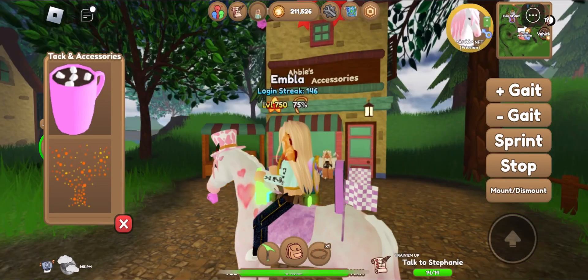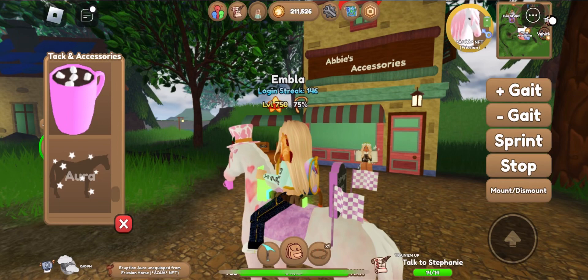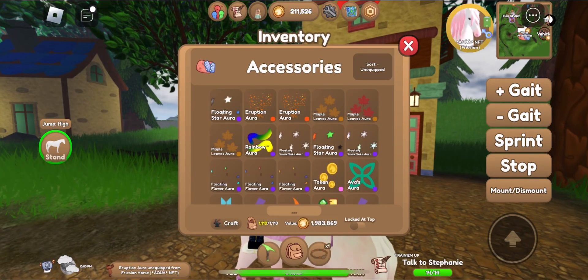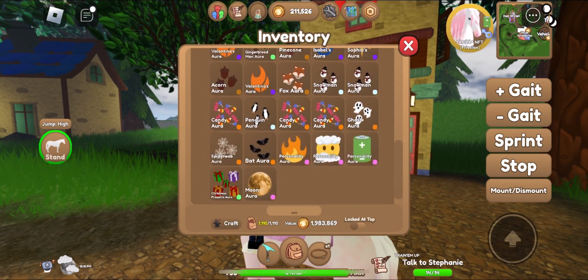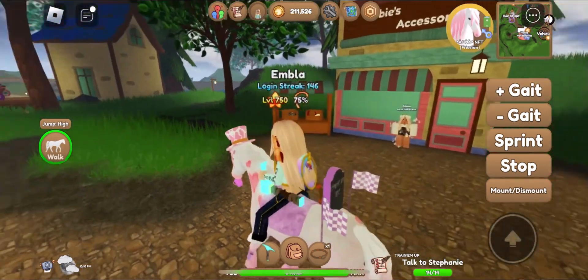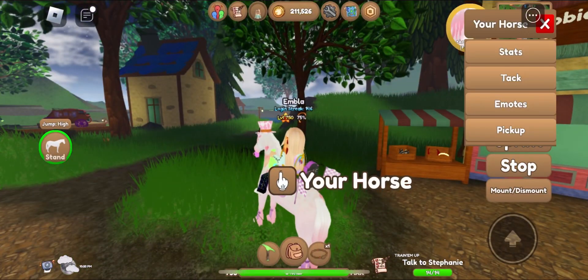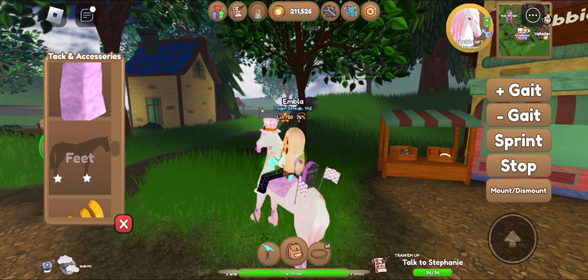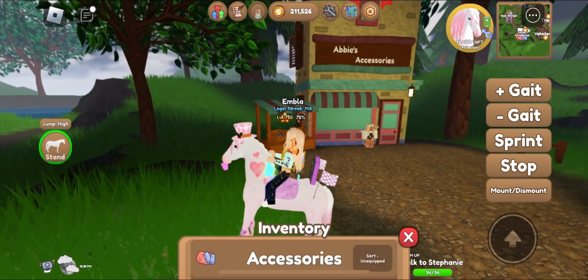So maybe that accessory. And some aura — I'll add the roped aura, but maybe not on this horse. I guess this is the tackle for this horse from now until I have played the Valentine event. So that was all for this tackle set.